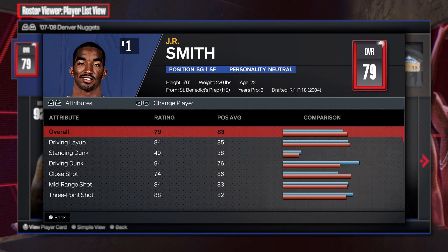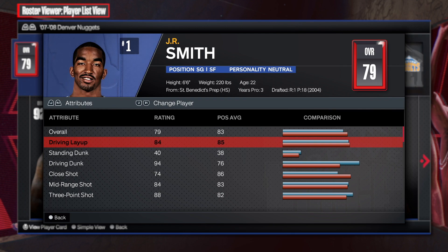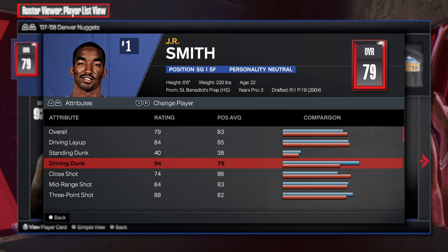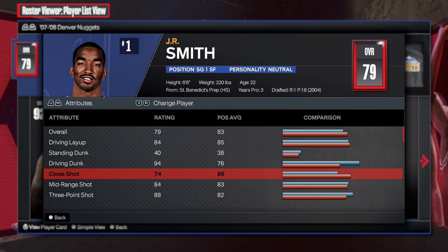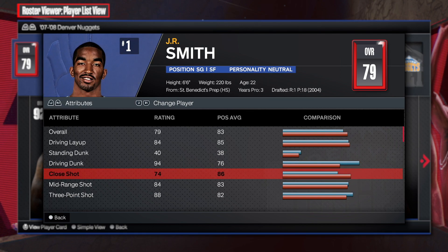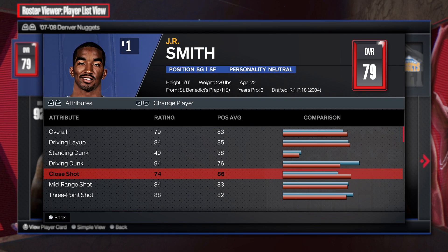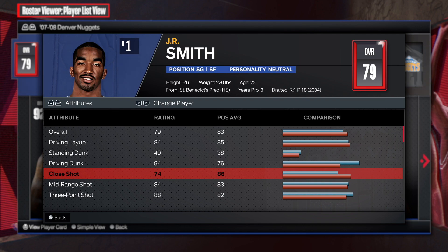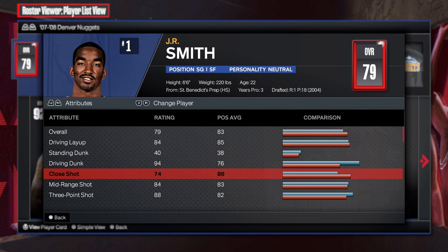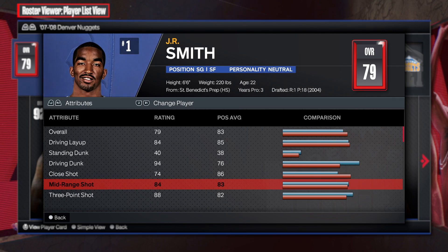First things first, as you can see: 84 on the driving layup which is absolutely amazing, then we have a 94 driving dunk and a 74 close shot. J.R. Smith is one of the best dunkers, this man can hit the three — 'Henny Smith' — he's a good player, much respect. He was a great player when he was in the league.